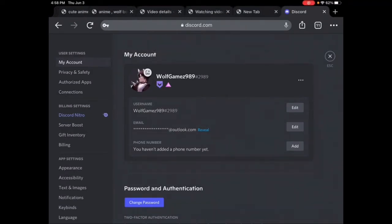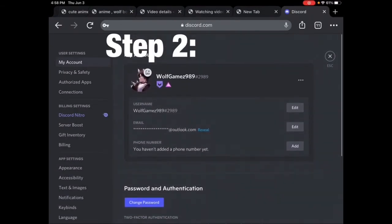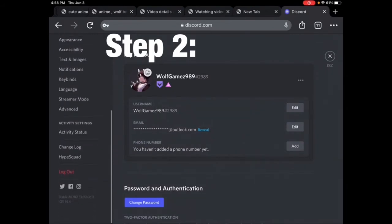Next you're going to want to go into Settings for your Discord account. I'm already here, and you're going to want to scroll all the way down until you see HypeSquad.